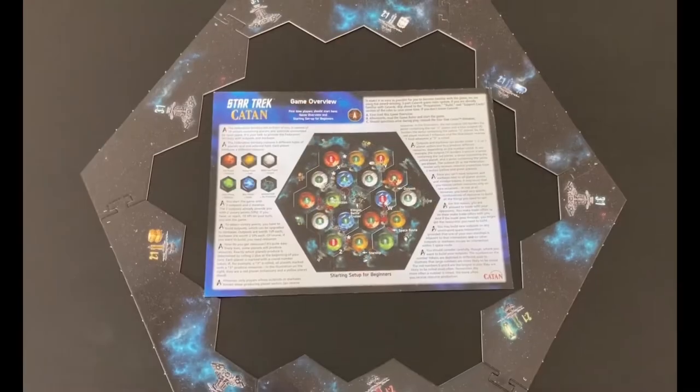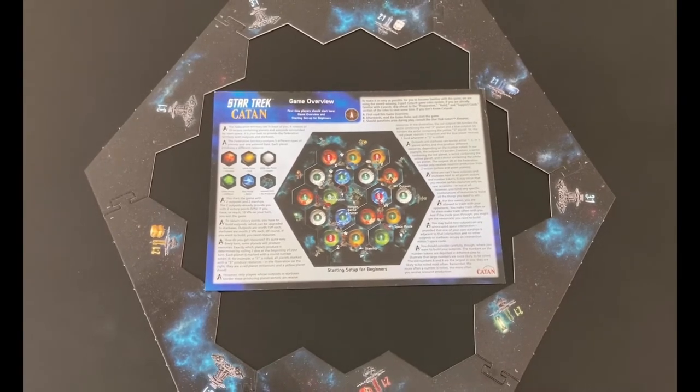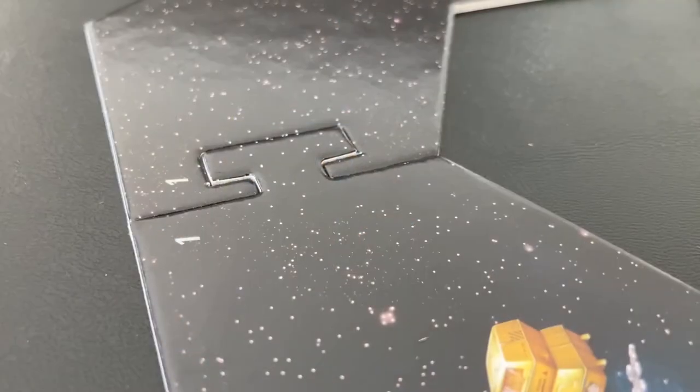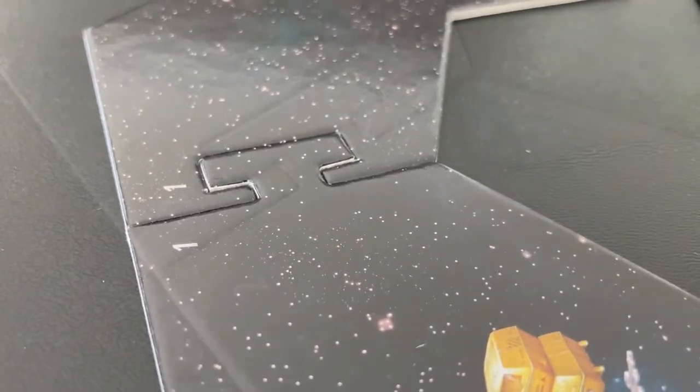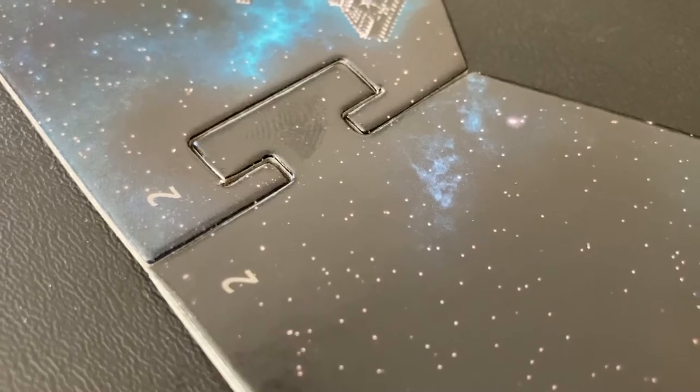First, assemble and place the six frame pieces, making sure that the trading posts on the frame are in the correct positions as shown. There are numbers on each of the pieces that match another number, ranging from 1 to 6.